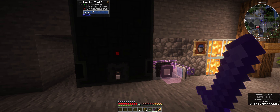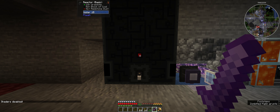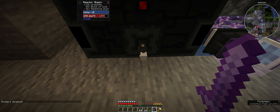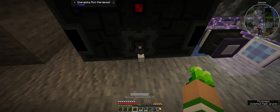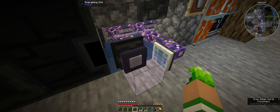Before we go to the Bastion, let me just show you this. I've expanded my AE2 setup to include a reactor, which is just a second tier basic reactor and an energizing rod. I'm not really planning to go into detail, but basically the energizing rod energizes stuff in the energizing orb.